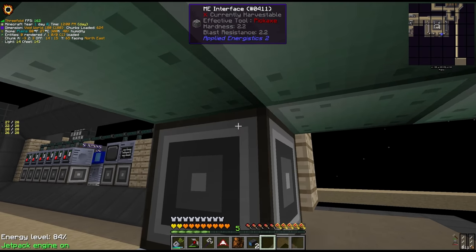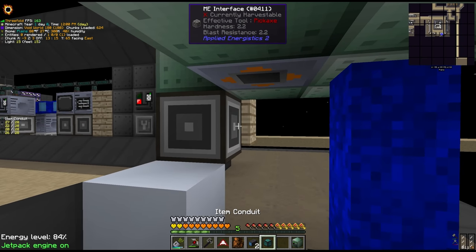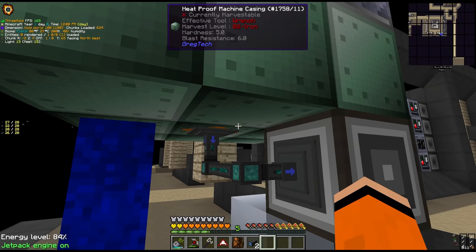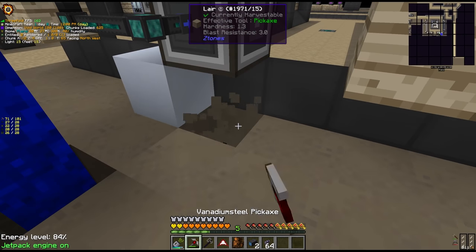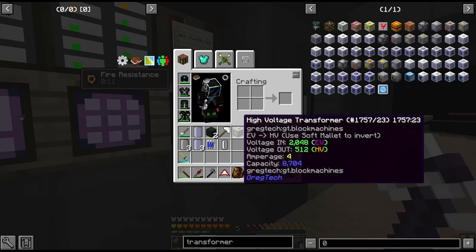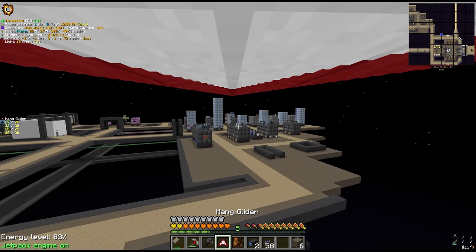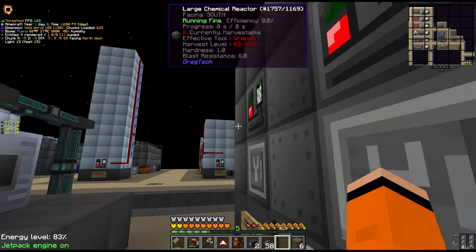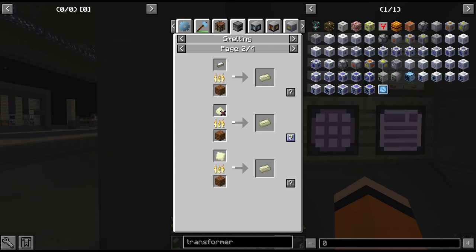We hook up an interface to our multi-smelter - we'll move the output bus to the middle so we can hide the conduit and have another input bus on the front side. The finished contents just come out of the output bus and back into our interface - which we have to plug in. I could have sworn we had more platinum as well, though that might have been a power issue before we had safe mode on all of these machines. We should now be able to encode a recipe for platinum dust to platinum ingot.